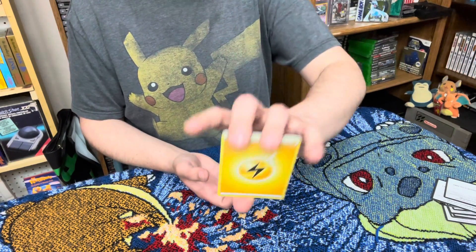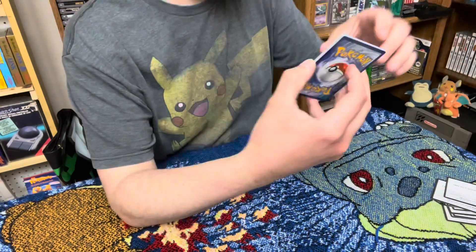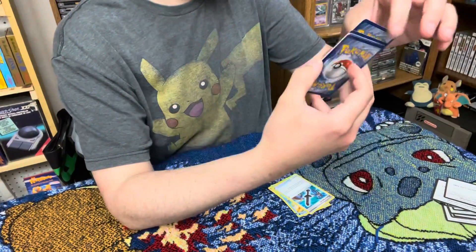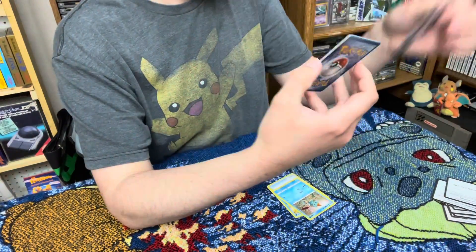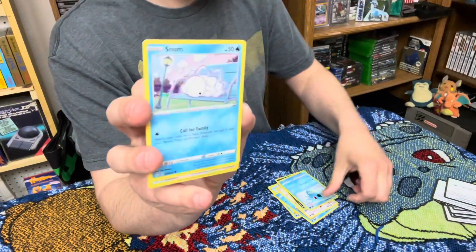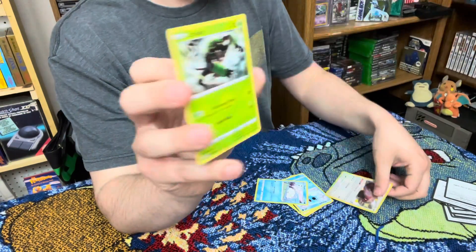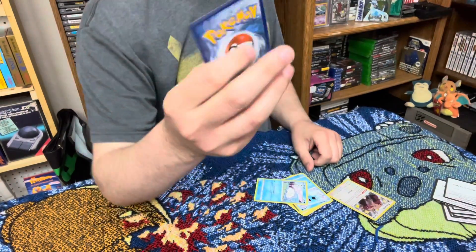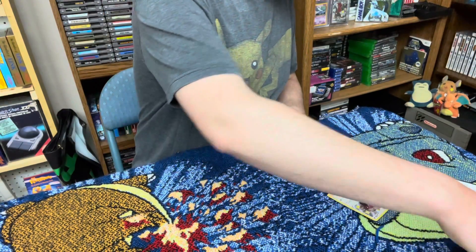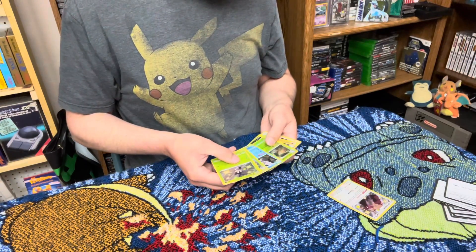And it's going to be fire — nope. Gym Trainer, Floatzel, Rusted Sword with a Chewtle and an Eevee, Nickit, Horsea, and Snom — and here we come, we got shiny Greedent! And we have a regular Zarude. All right, got some nice ones, nothing too crazy besides the regular holofoils in there.